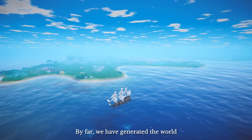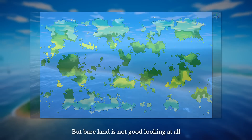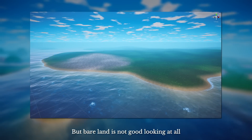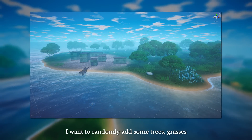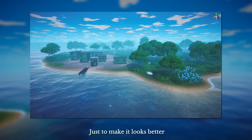So far, we have generated the world — the land, sea, and biomes. But bare land is not good looking at all. I want to randomly add some trees, grasses, and buildings to it, just to make it look better.